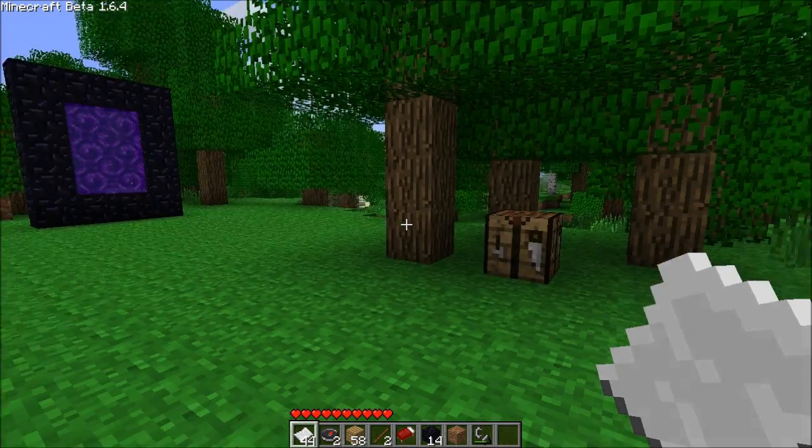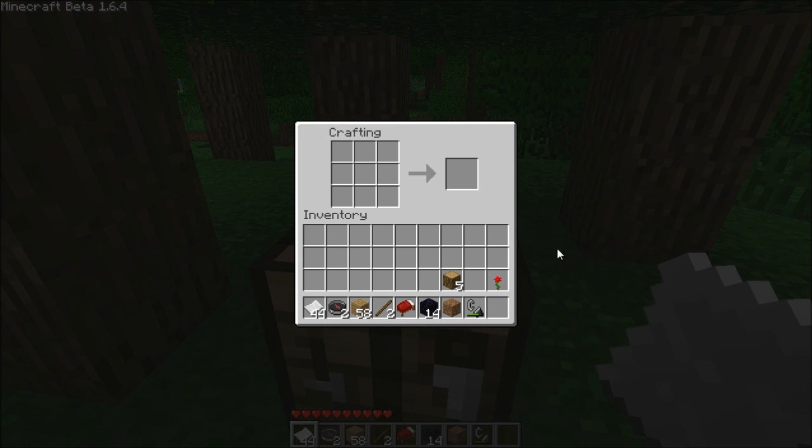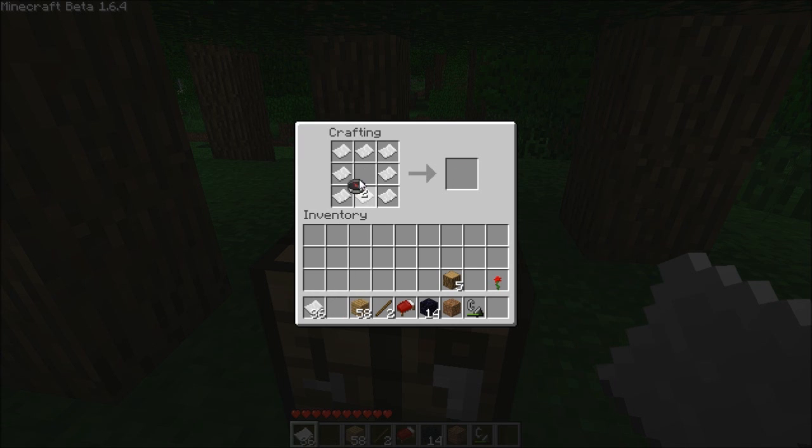One of the major features of the 1.6 patch is that you can make maps, which map out the whole world so you can see where you're going and won't get lost. You make one by just putting a circle of paper and a compass in the middle, and you get your map.